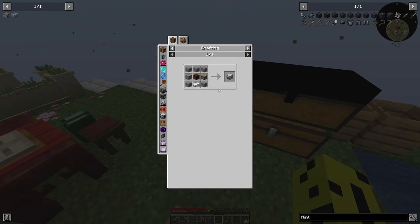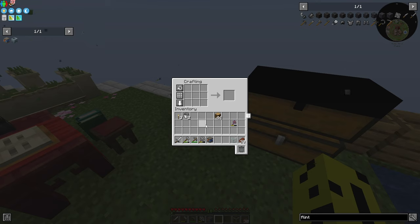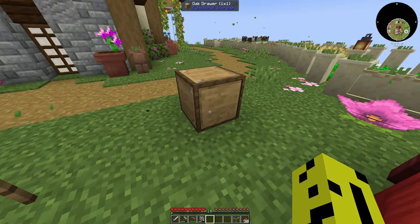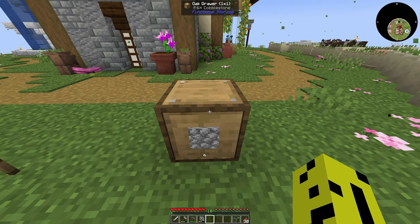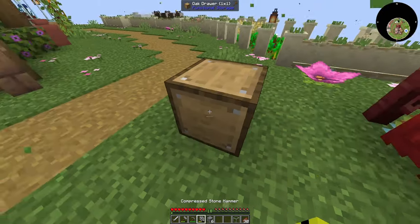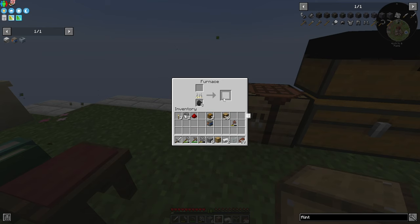Now we can make our cobblestone generator. Going into the crafting bench, we have our cobble gen tier one and we get to keep the buckets, which is very convenient. The quest also suggests making a simple compacting drawer, which allows us to store cobblestone and compact it automatically so we don't have to do manual crafting every time we want a compacted version. If you've never used drawers, they're very convenient. You can store one type of block in each drawer and give it upgrades like utility, storage, or a void upgrade that deletes excess items.